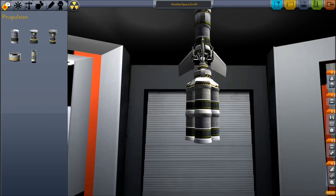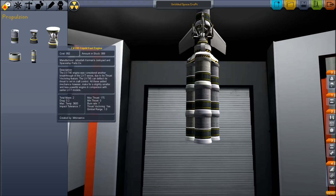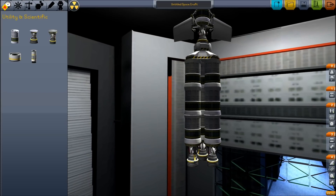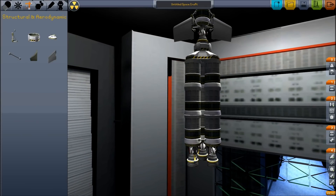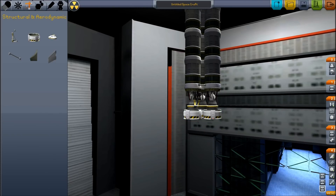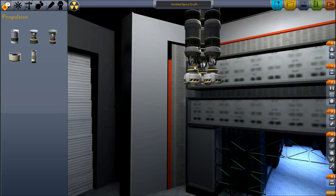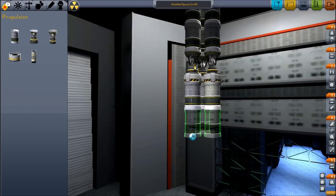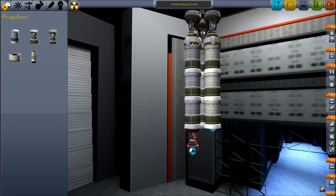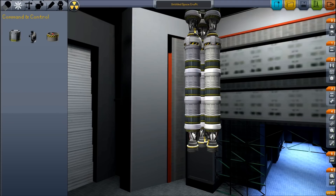Now we will add a tricoupler. To that, we stack three sets of fuel tanks and we will use vectoring engines on this stage. We will use a strut to tie our tanks together — this strut keeps our rocket from wobbling and is very helpful. Three more decouplers finish out this step. Now we will make another stack of three sets of fuel tanks, once again using the vectoring engines.